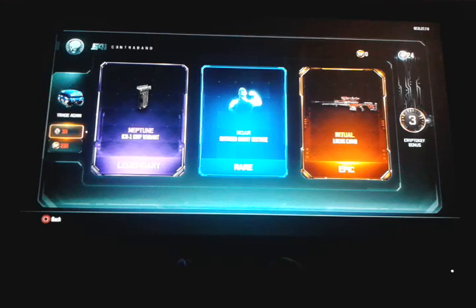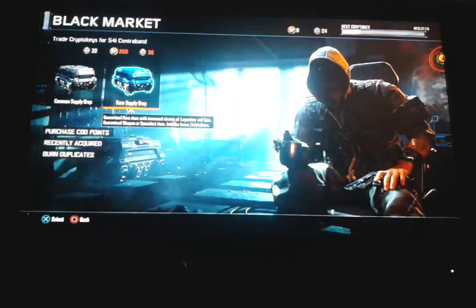Looks like we have a new camo for the Locus sniper. We're getting low on crystal keys — 24 left. We have 11 burnouts available. Let's go for it.